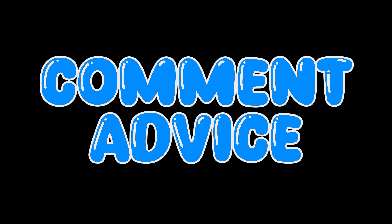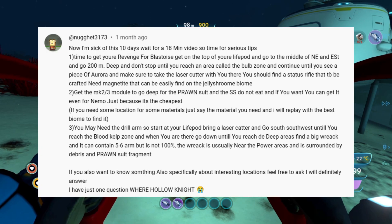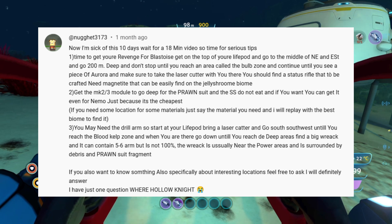Our first comment is from Nugget, who said it's about time we finish the game. He gave us directions to biomes we haven't seen. The first one: stand on top of the life pod, go northeast, go 200 meters down, and don't stop until you reach an area called the bulb zone. Continue until you see a piece of Aurora. Make sure to take the laser cutter — you should find a stasis rifle that needs magnetite to craft, which can be found in jelly shroom biomes.